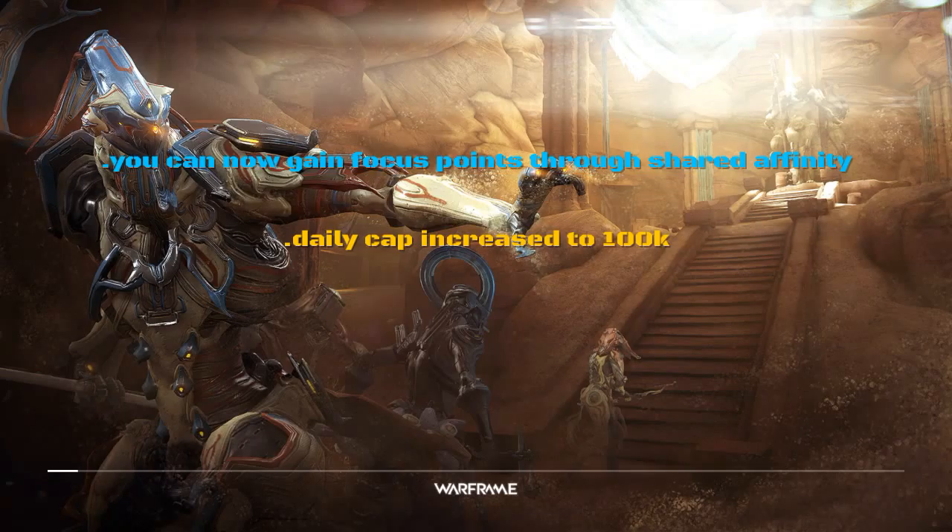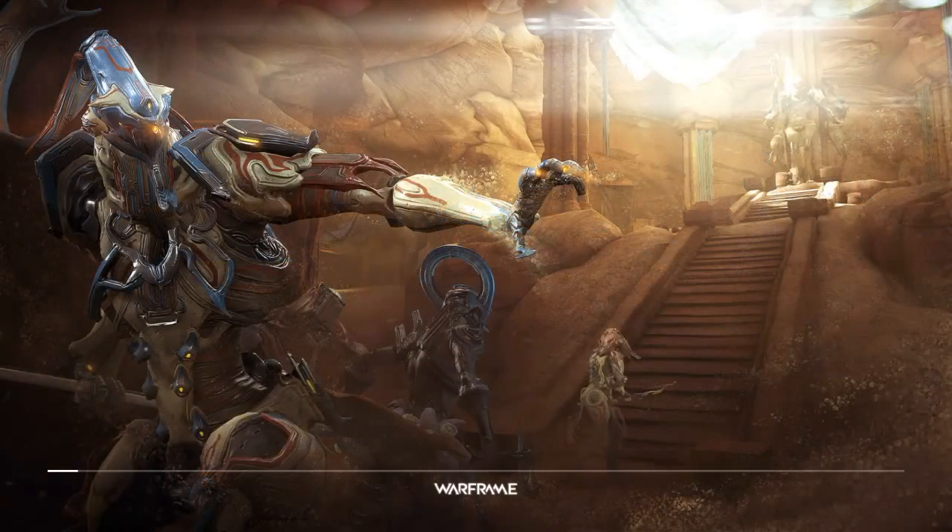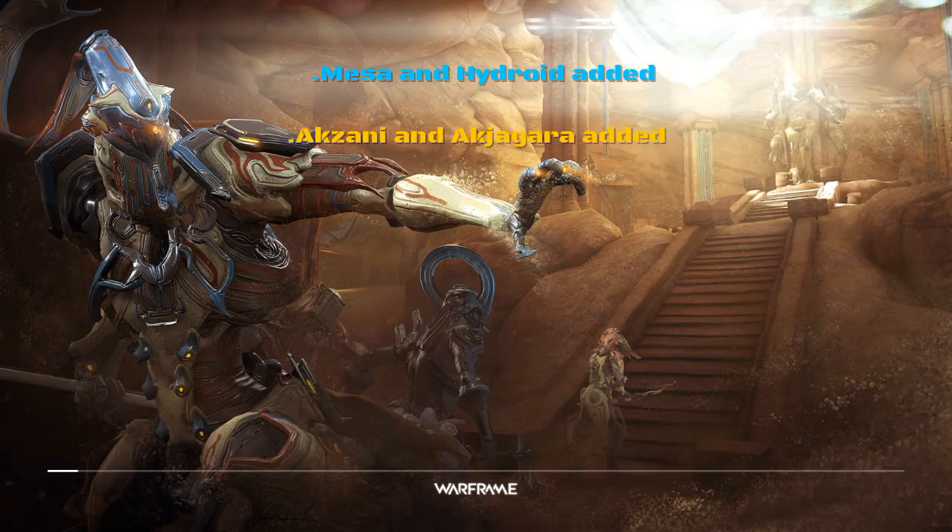The daily focus cap has been increased — now you can get about 100,000 points each day. Now for my favorite category, Conclave changes — always the biggest list by far. It's such a headache, so many Conclave changes every time, and this one's actually bigger than most. First, the good stuff added: Mesa and Hydroid have been added to the Conclave. For weapons, they added the AK Zani and AK Jagera. They also added a lot of mods — you can check out the mod store for that.